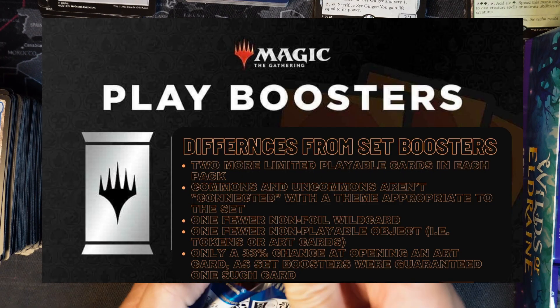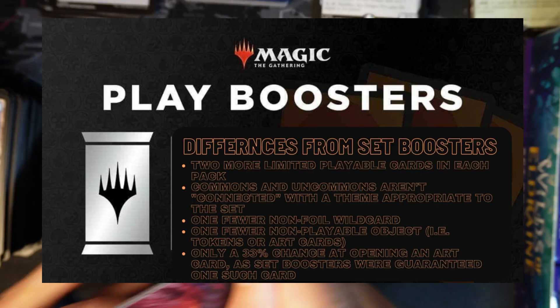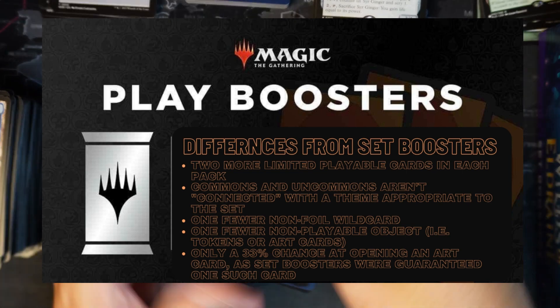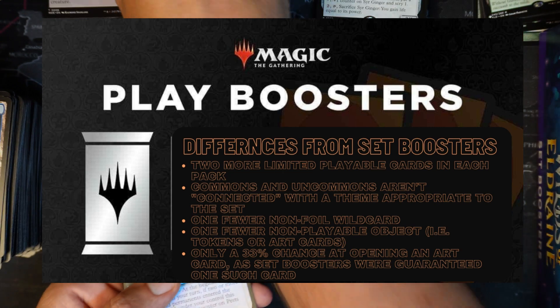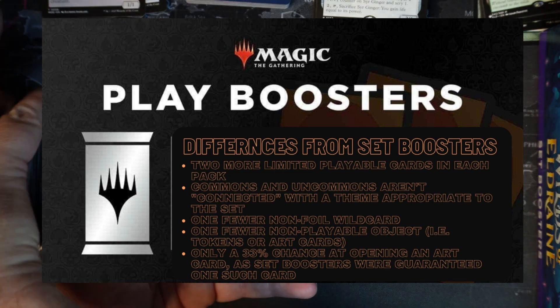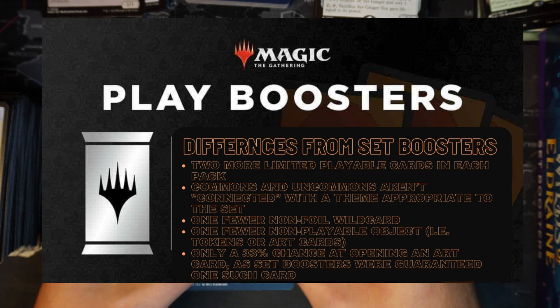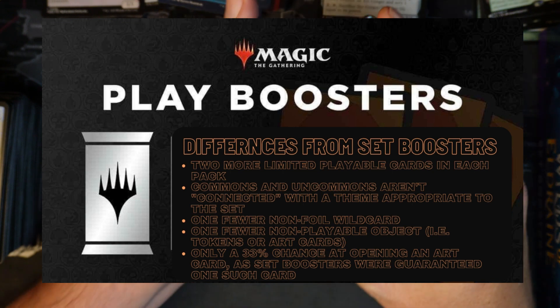What are the differences between a play booster and a set booster? There will be two more limited-playable cards in each pack. Commons and uncommons aren't connected with a theme appropriate to the set. There's one fewer non-foil wildcard, one fewer non-playable object such as tokens or art cards, and only a 33% chance of opening an art card — whereas with a set booster it was guaranteed.